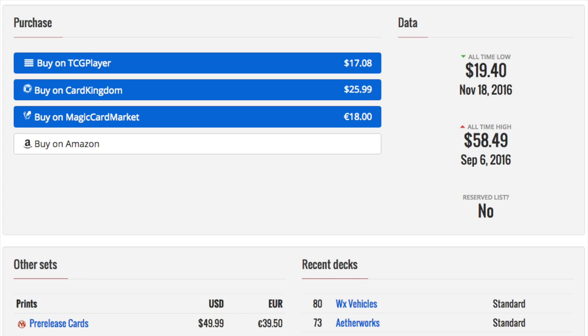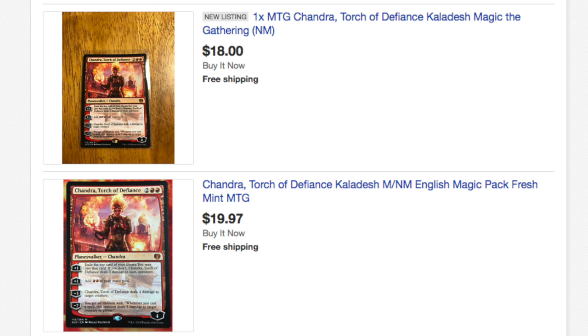I've always liked her independently of what others have said. Like all planeswalkers that start at $58, I knew it wasn't going to be sustained, but I always felt she would be a good buy at $20 or $15. She's never really hit $15. On eBay you can buy her for $18 buy-it-now with free shipping. TCG Player is about $17, plus $0.99 shipping, so roughly $18. If you buy a playset, someone will likely sell it to you for $18 a piece. There are also eBay discounts that can bring the cost down further.